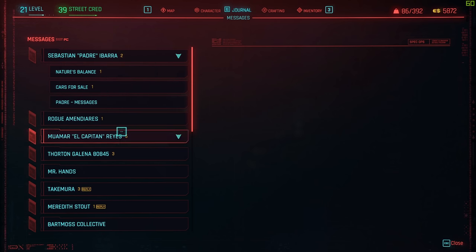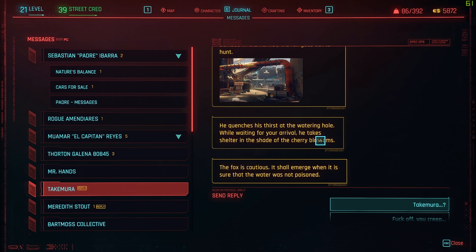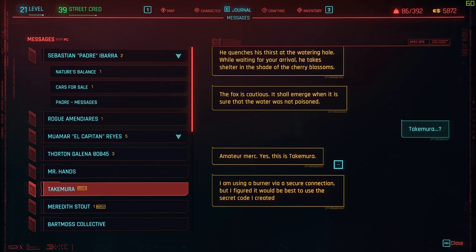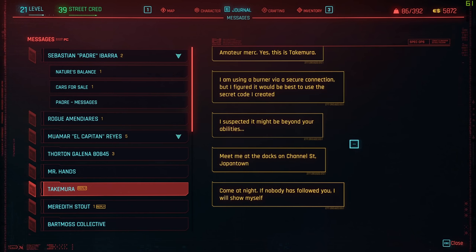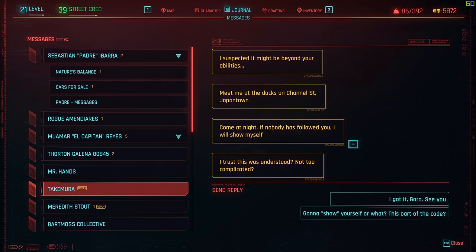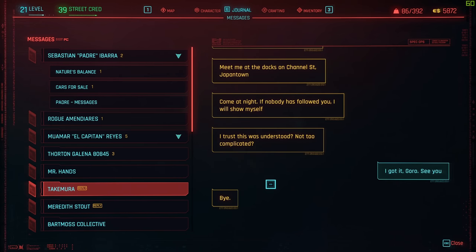It's been a long time since I've gone through messages. 'A night from the den, located after the fox goes out on the hunt, quenches his thirst. Head to the watering hole while waiting for your arrival. He takes shelter in the shade of cherry blossoms. The fox is cautious.' What the fuck? I'm using a burner via secure connection, but I figured it would be best to use the code I created — I suspected it might be beyond your abilities. Meet me at the docks at Channel Strength Japantown. Come at night. If nobody has followed you, I'll show myself.